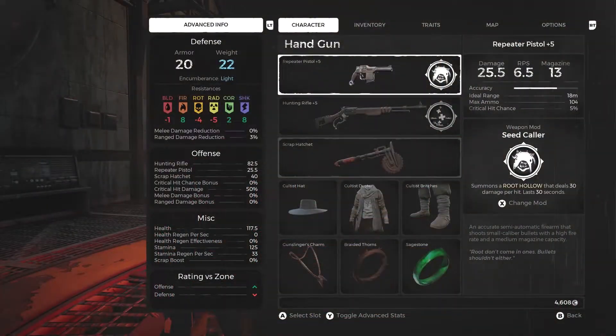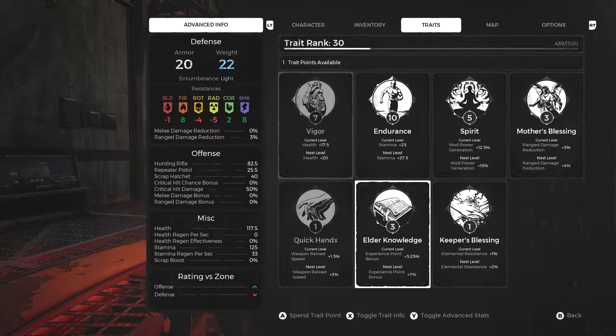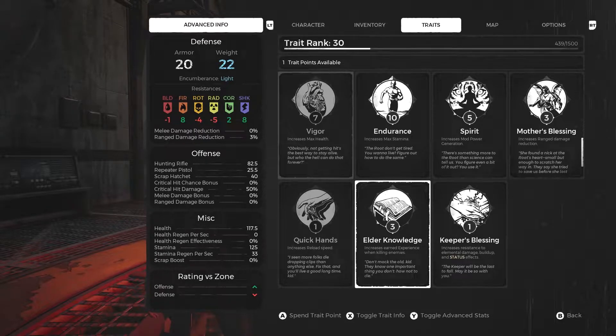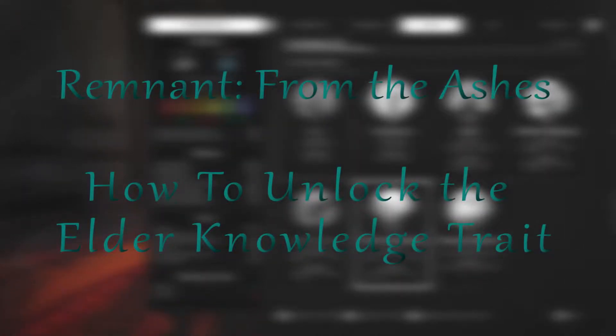What's up guys, I was playing Remnant from the Ashes — really great game — and I found a hidden trait. You can easily miss this, but it's really important in my opinion. It's called Elder's Knowledge, and every time you level up you get an additional 1.75 percentage experience point boost, so it's a really good trait to get early on. In this video I'll be showing you how to get the Elder's Knowledge trait in Remnant from the Ashes.